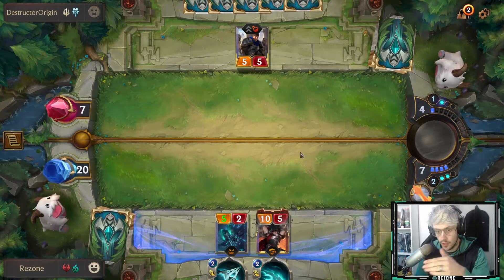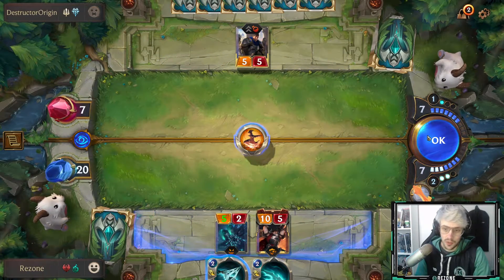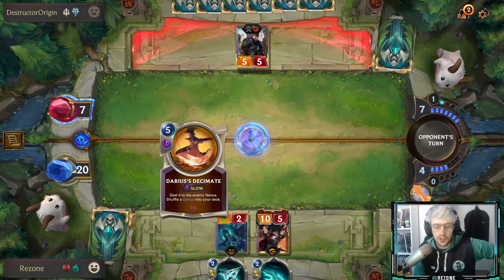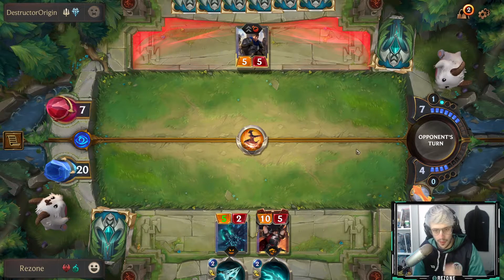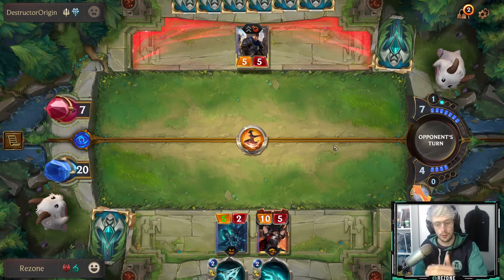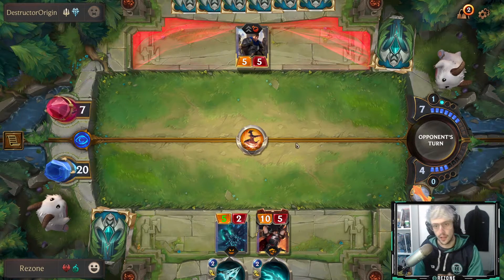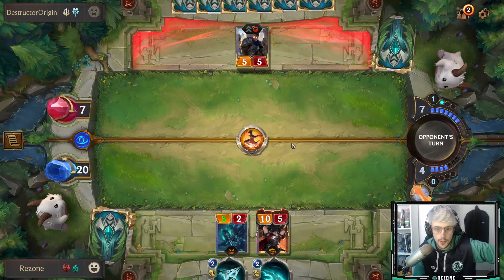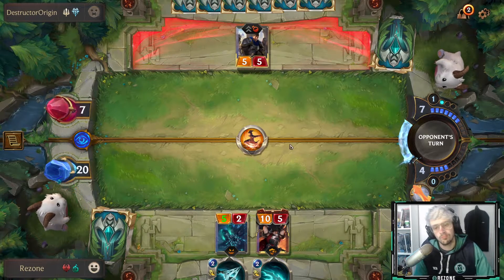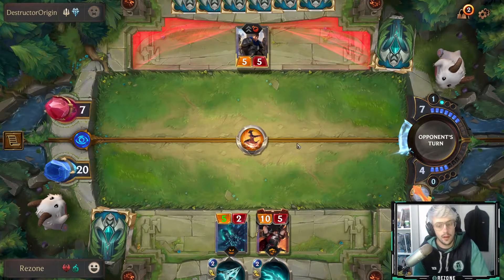He didn't want to attack with his Garen that round because I would have just cleared the field. I'm playing hyper-aggressive — you don't need to play this aggressive, I'm just showing you the snowballing potential of the deck. I could still easily lose this. Anytime I do a deck, I'm going to start linking all the deck codes in the description, so check it out to use it and abuse it. He must be going to buff his Garen — Frostbite! That could be the downfall of the deck. But we should be able to come back from this. He's going to kill Darius, but we do have another Darius in the deck.